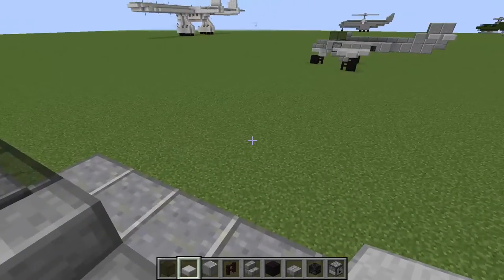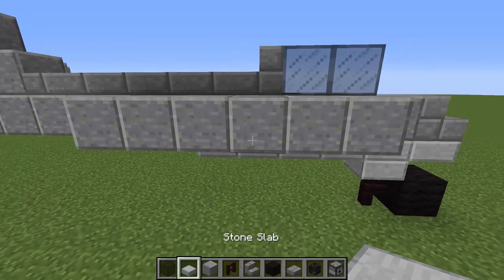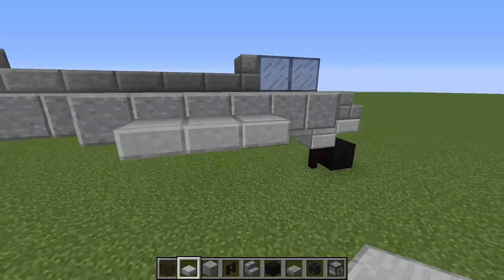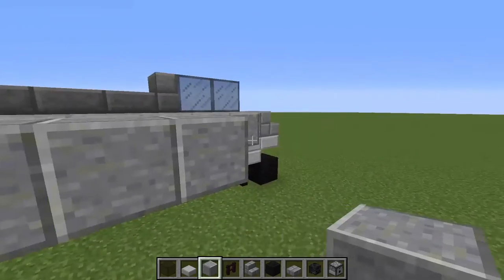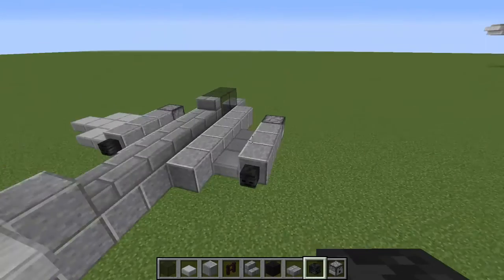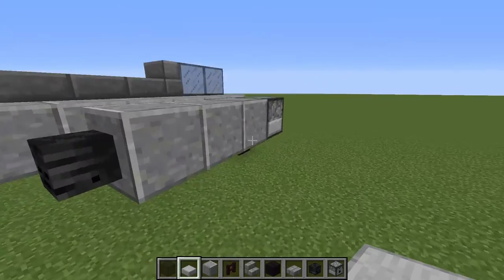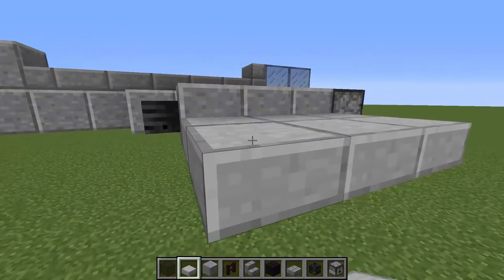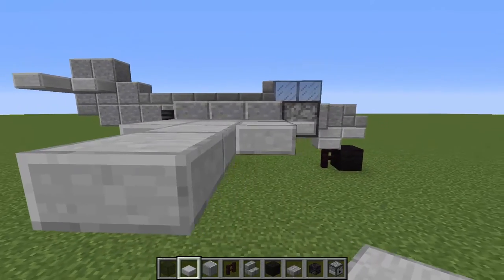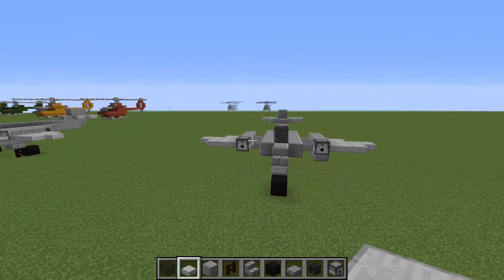Let us build the other wing as well. We are going to do the same thing again — a row of three slabs, then some polish down the side. On the front put a dispenser, and on the back a skeleton skull. Then we are going to make a two-row patch of wing, go two blocks out in the middle and one block out at the front. Hopefully these are symmetrical.